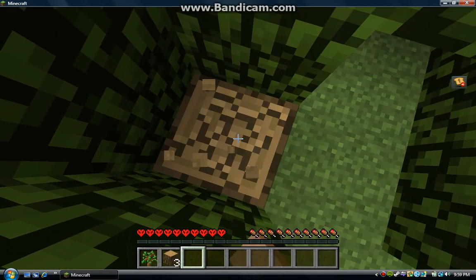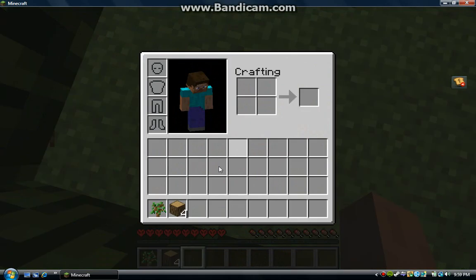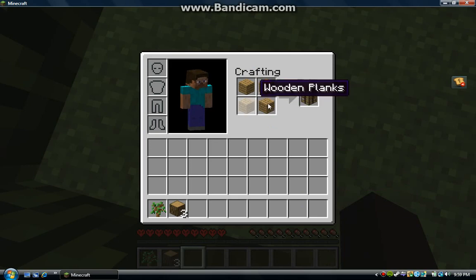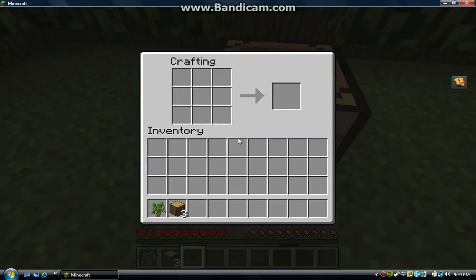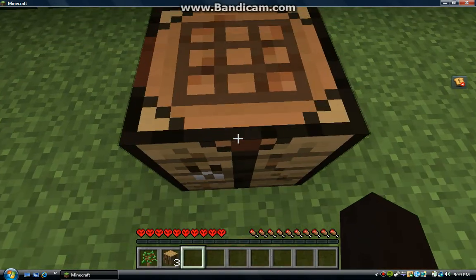And to make the tools, you are not going to be able to make them in this crafting — you can't make it in there. You have to make a crafting table, which you make with four blocks. You place a crafting table by right-clicking on the floor.